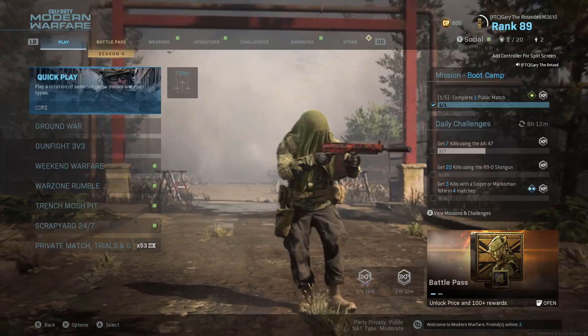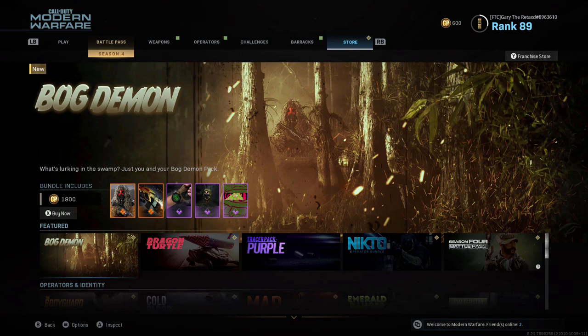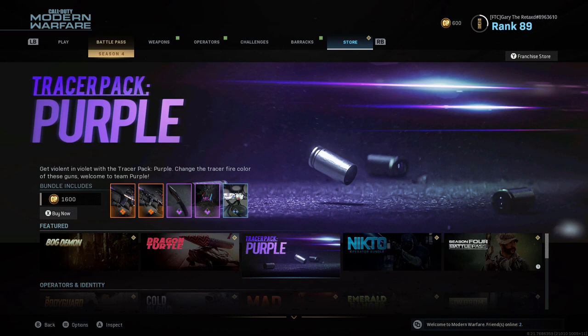If you guys did not know, the free bundles — you do get them every day, every other day — but those are like the free generic bundles. I'm going to be showing you guys how you can get the Bog Demon, Dragon Turtle, Tracer Pack Purple — that's with the purple bullets. If you guys haven't seen people with their colored bullets, those sweaty tryhards — yeah, you can get these packs pretty much for free.